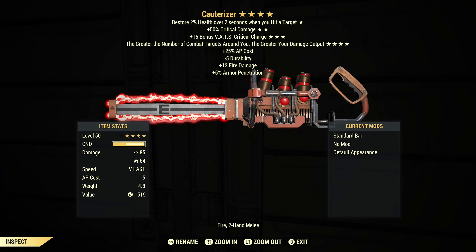The downside: number one, those effects cannot be changed — it just has what it has, you can't switch out the legendary effects. We've got bonus critical charge and bonus critical damage, which normally are effects I like, but on melee weapons near as I can tell they don't do anything. You can trigger critical hits, but if you look at the floating numbers they don't change.